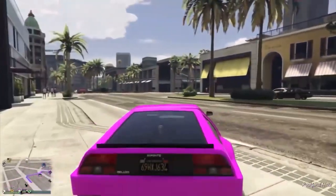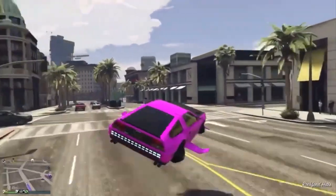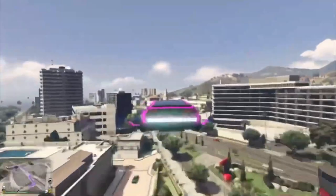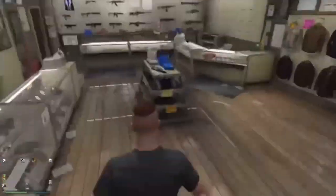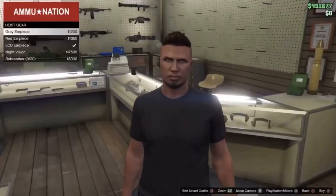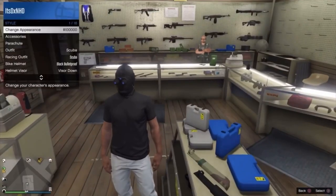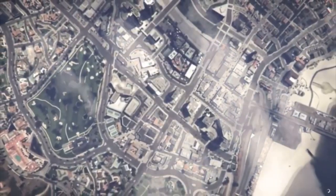So for the first glitch of the video, I'm going to be showing you how you can get the night vision goggles. First up, what you want to do is head on over to any ammunition store. You then want to head on over to the gear section and equip the night vision mask. Once you've done this, you want to go into the interaction menu style and change your appearance. This will cost you 100k.